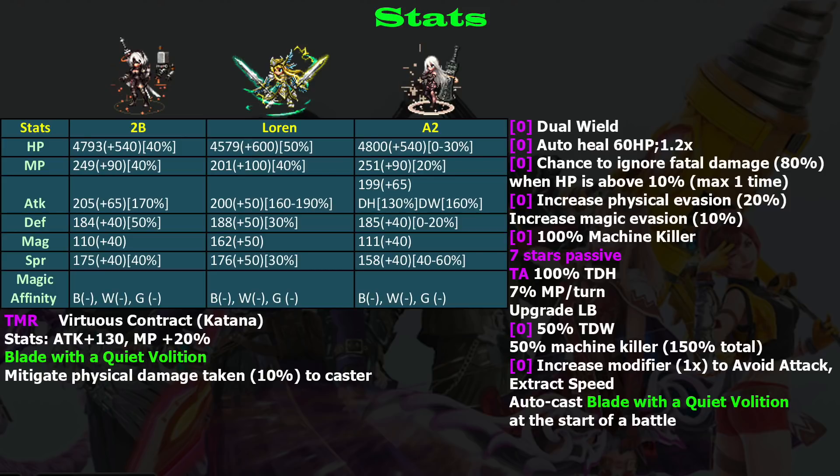Looking at attack stats, 2B is the highest here with a 170 attack boost — that's pretty high, only 20% lower than Loren. But remember, Loren needs to equip her Trust Master Reward, which already takes one of her ability slots. So which one is better? I'll let you decide about the attack stats.